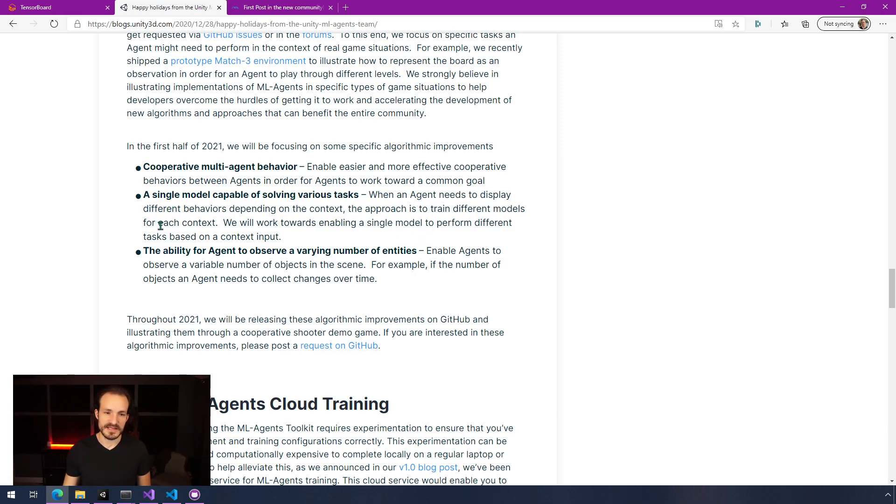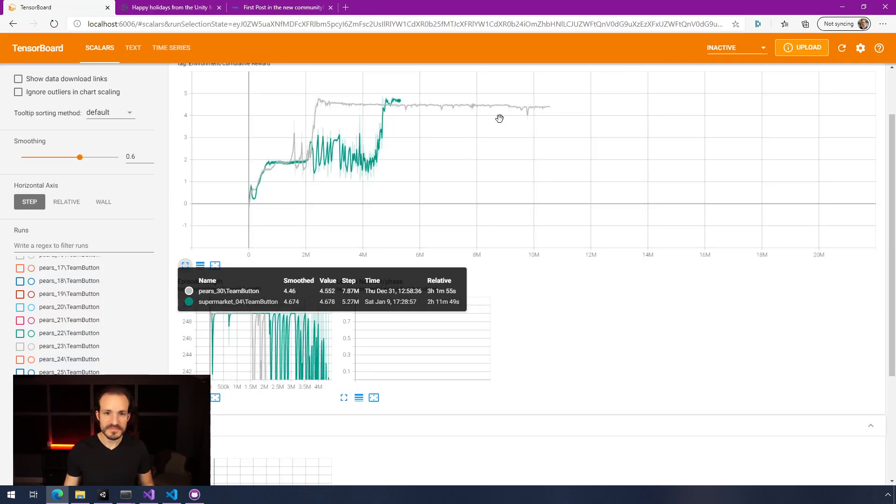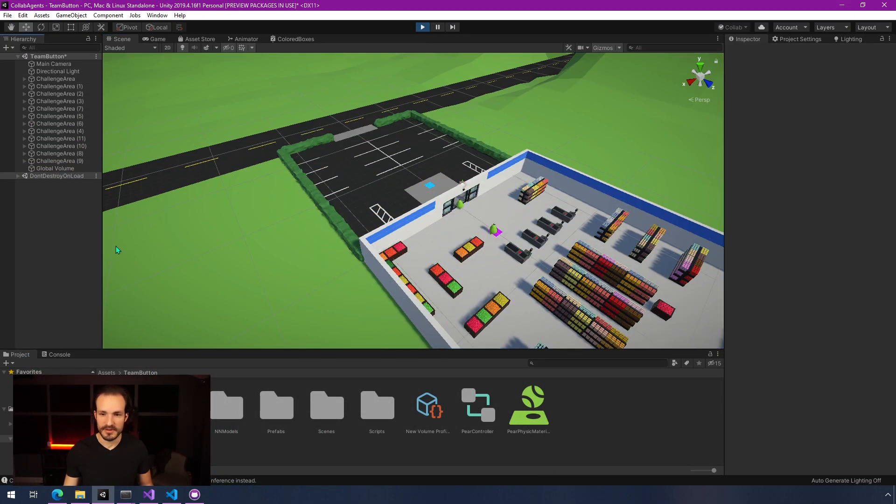I'm also excited to see that they're working on a single model that can solve various tasks — that's something to look forward to for 2021. And then observing a varying number of entities is also a big one, because sometimes you have three entities in a scene and sometimes five, and it looks like they're going to try and solve that problem. Here was my training for this — this was the most recent one on the new environment. You can see it was struggling a little bit here, but then it eventually learned. I stopped it earlier, so I think if I'd been a little more patient, these agents would be performing a little bit better.